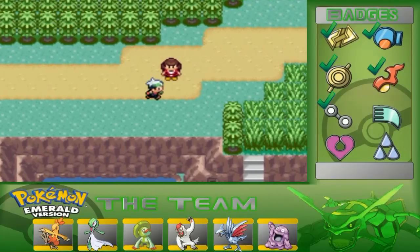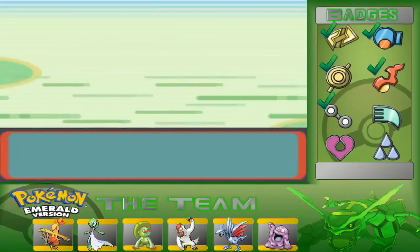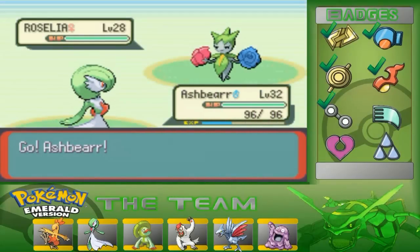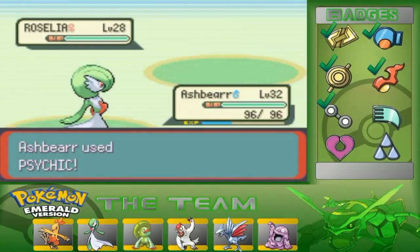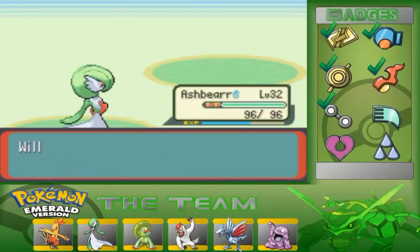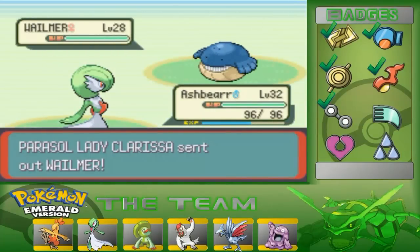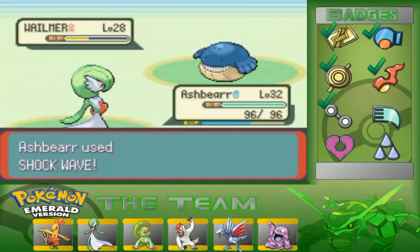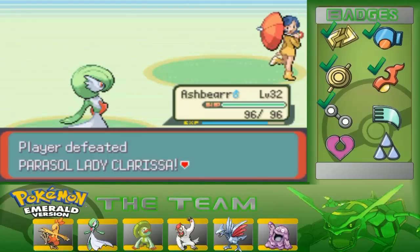Here we are outside of Route 120. This is the place where my last teammate would have been if it wasn't Absol. Since Sugar Conway uses Absol, I don't want to steal his ideas. She also sends out a Wailmer. I used to think the snouts on top were its eyes, but I now realize Wailmer's eyes are below the nostril and on top of the teeth.